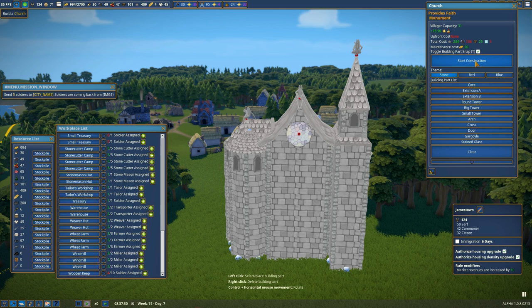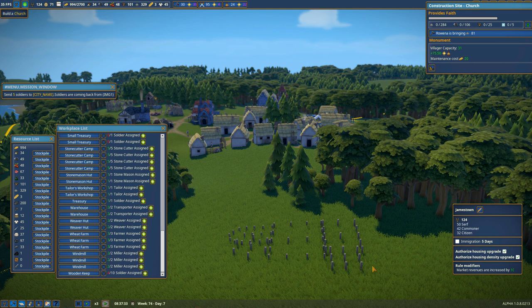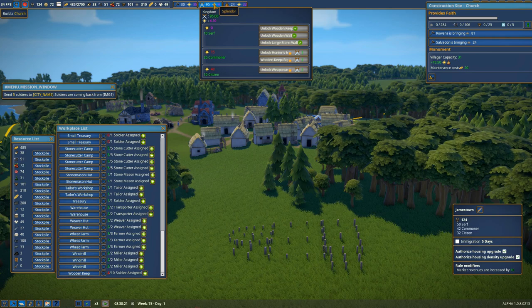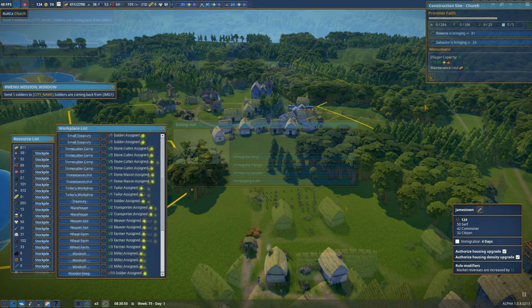This is exciting — we're about to build a huge church. It's going to allow 31 more villagers to worship, and most importantly it has 75 splendor points. It's going to require stained glass which we'll have to import, and 106 tools which won't be cheap. You can go with different color themes. I'm being a bit fickle but let's go with blue. We've got a lot of kingdom points now, and once I get enough splendor in the kingdom area I'll be able to unlock the hunter's hut. We could also start building a wall, though expanding the village keeps making that feel constraining.